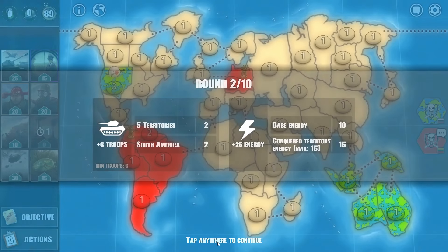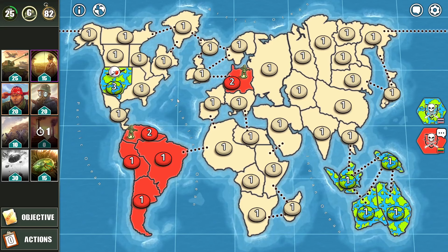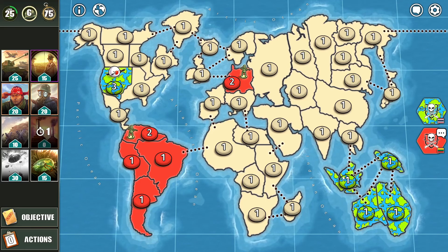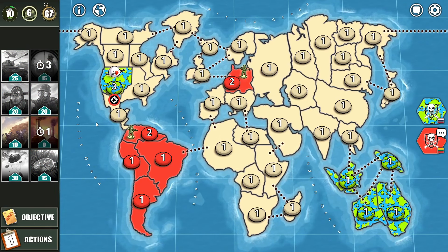Oceania — I think he made a huge mistake. Instead of 3, he'll only be able to capture one territory, since Australia has one entry point to get out. I'll use the sniper option on his 3-troop army in North America so he won't be able to attack with it.